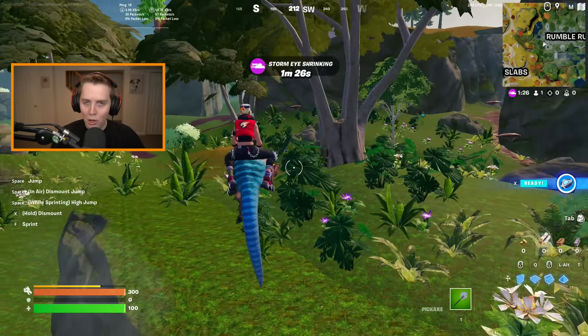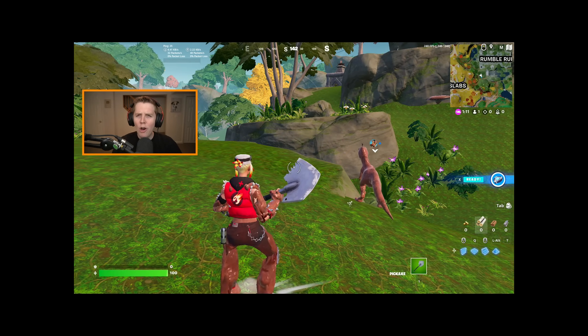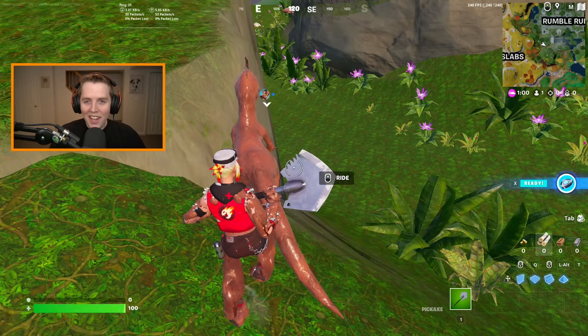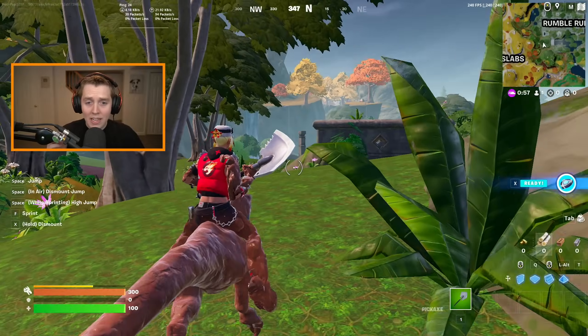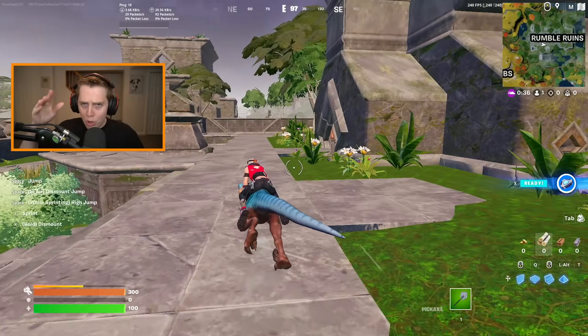Now when I'm in-game, my dismount and sprint options have an actual keybind next to them. If I press F — look at that — we can finally sprint with the dinosaurs! This is the new and pretty much the only rotation we have, but it's the best one. Those are the two most important new keybinds in Chapter 4 Season 3.